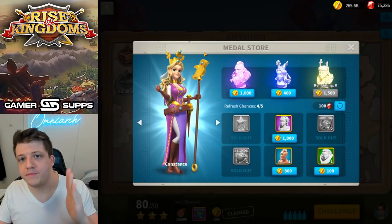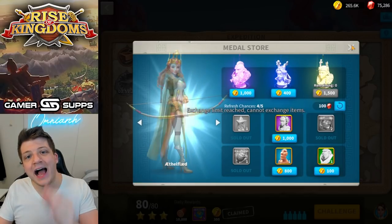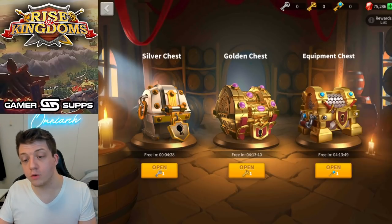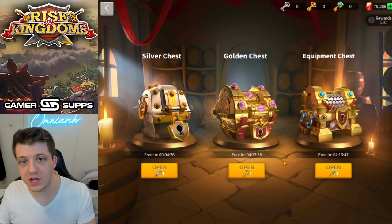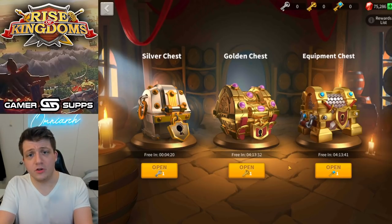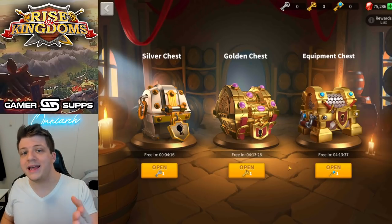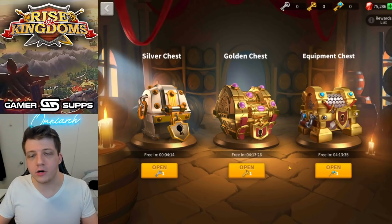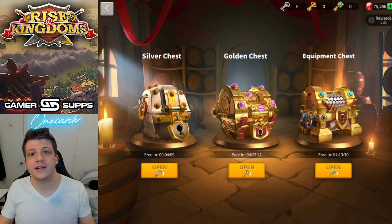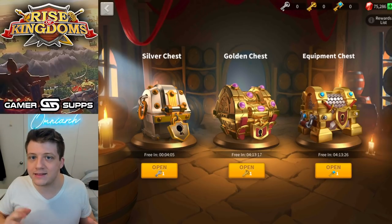Think about it this way: every single day you can claim three Aethelflaed sculptures — but how exciting is that compared to three Charles Martel sculptures dropping from a golden chest? Both commanders are viable in the early game, yet you'd get way more excited over the Martel sculptures because that reward is randomized. With Aethelflaed, you're guaranteed to get it every day — it's just not that exciting.